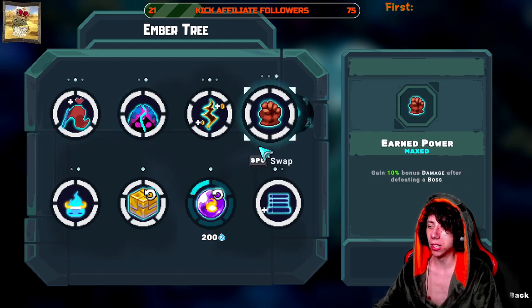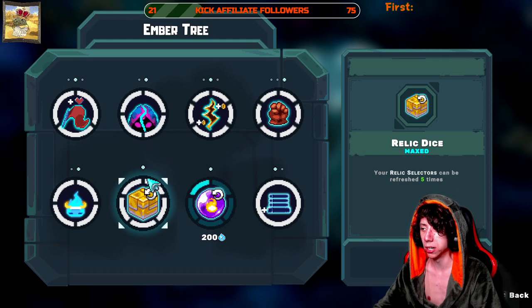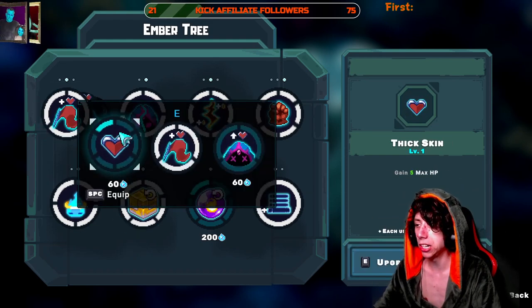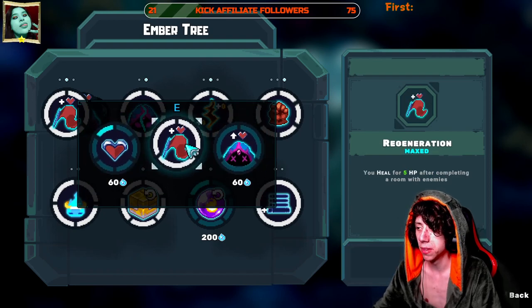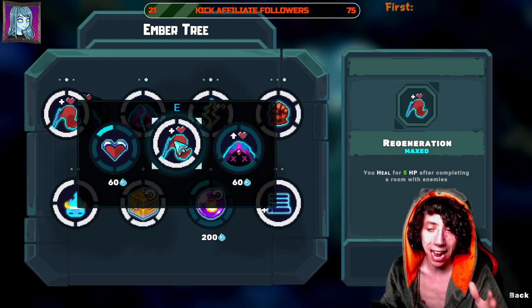You'll see there are like eight different skills. There are little circles above them — three circles here, two here, one here — that indicates how many selections you have in each category. So for a category with three options, you can equip one but not the others simultaneously.